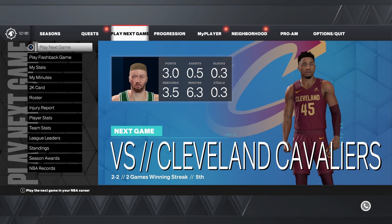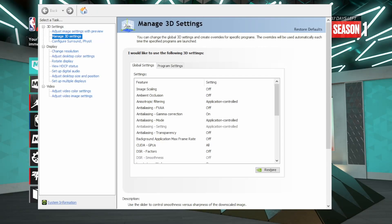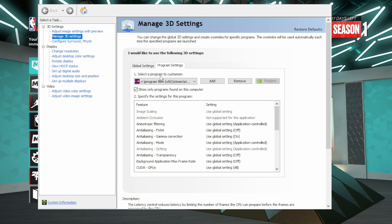I will show you exactly what I did. Step one: if you have an Nvidia graphics card, you're going to want to go to the Nvidia Control Panel. It's normally in your lower right — there will be a green or yellow eye icon that says Nvidia Settings. Right-click on that, open Nvidia Control Panel. Go to Manage 3D Settings, click Program Settings, select the program you want to customize, and select NBA 2K23.